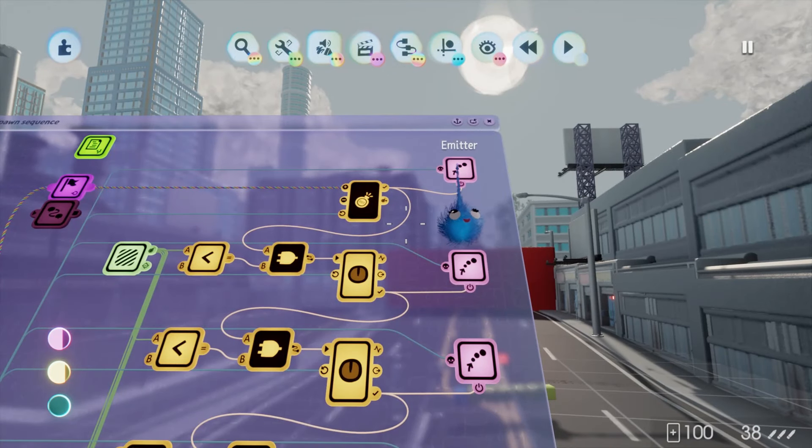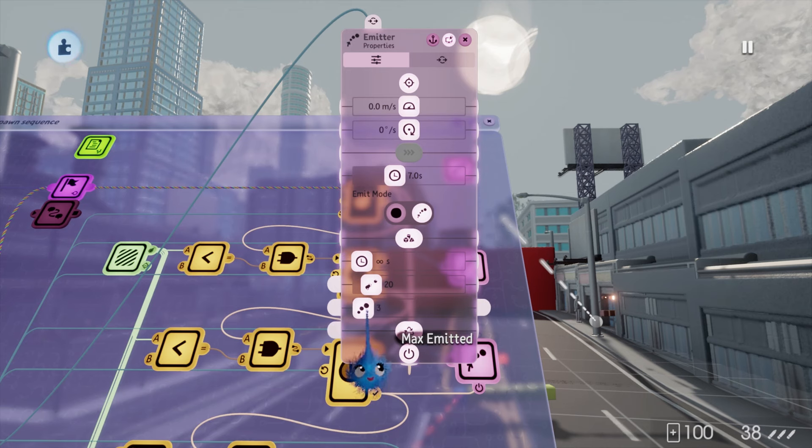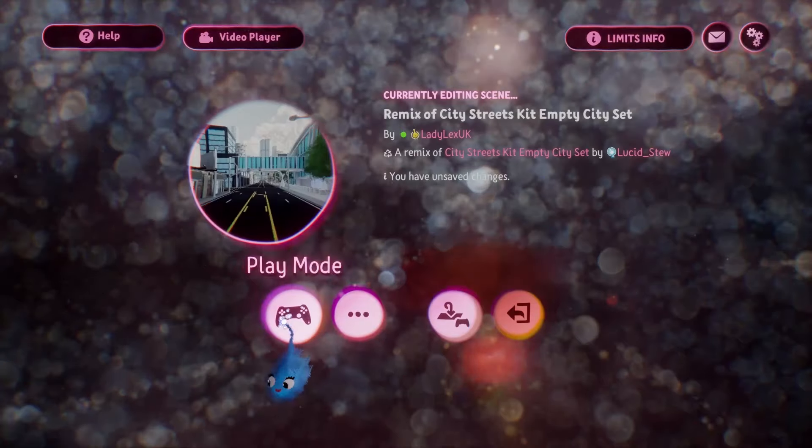Now you can put in multiple spawns - for that first emitter I can set seven seconds between spawns, put it on continuous, and use a maximum of three. So three soldiers emitting with seven seconds between emits. Let's see what that does.